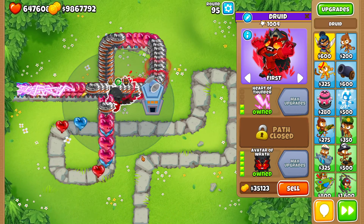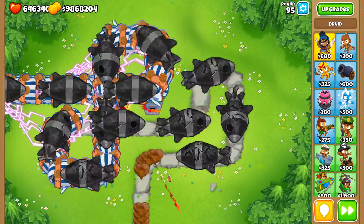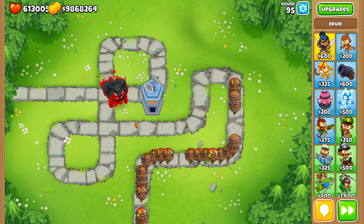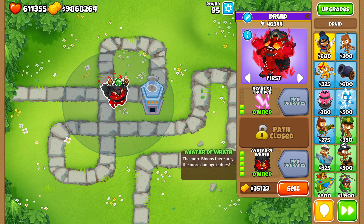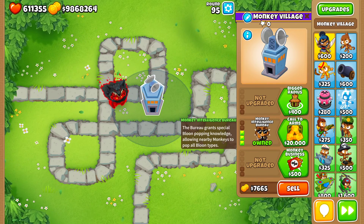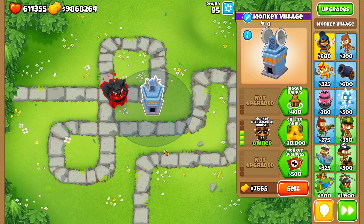Druids have never been very strong against DDTs, especially Avatar of Wrath, but let's compare the two and see which can do slightly more damage. At least this druid is now popping some DDTs — that's a good sign, and I'm pretty sure this one is gonna do more damage overall. And that's it: 46.3 thousand — so 13.5 thousand more pops from the 2-0-5 druid compared to the 0-1-5. So even against DDTs the 2-0-5 is better. The 2-0-5 can actually pop lead bloons with the lightning, so you don't even need the MIB for that — you can just get camo detection — but of course you can't damage the lead layer of DDTs with thorns, only with lightning, so going with an MIB still makes sense.